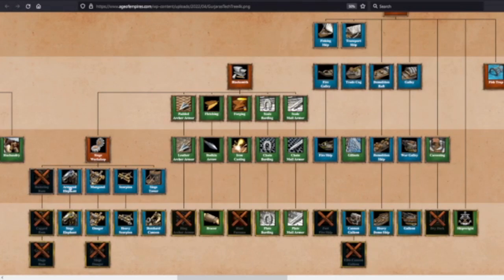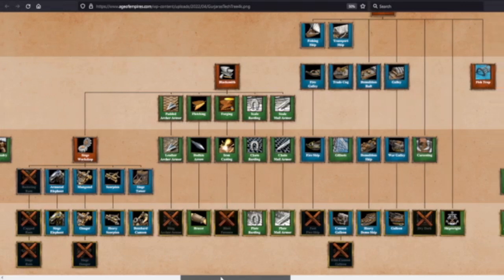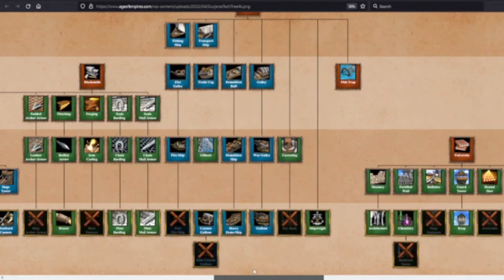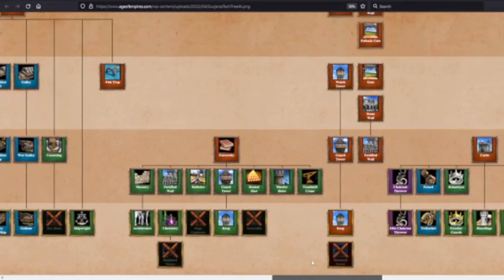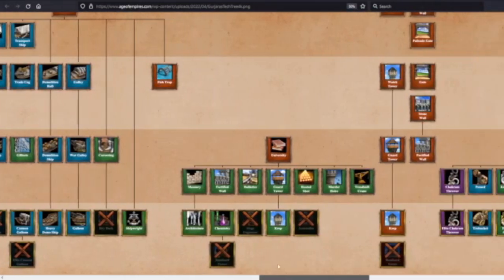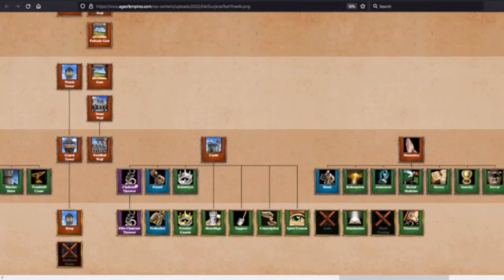Gurjaras siege: you're missing Siege Onager. Blacksmith is not as impressive — missing the final melee attack upgrade and final archer armor. So you want to fight in the Castle Age with these guys probably. University is missing Siege Engineers and Bombard Tower — their siege is really not that great. Their economy looks decent, missing Two-Man Saw and Guilds. The Chakram Thrower serves as a strong anti-infantry infantry unit — overall a very strong counter-play civilization.